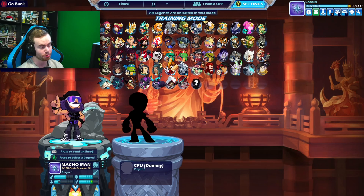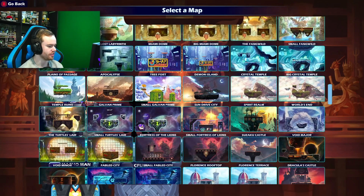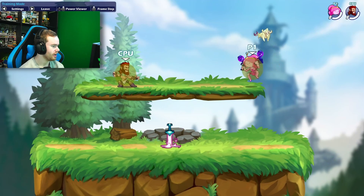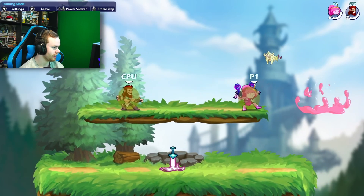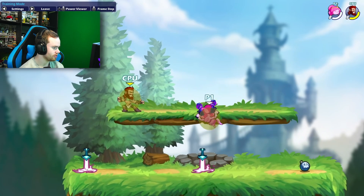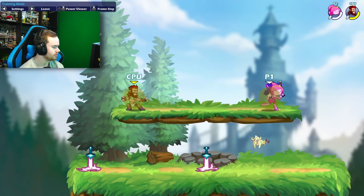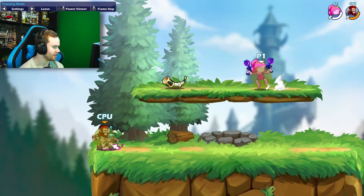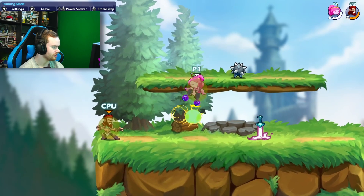Here's the sixth way to break Brawlhalla. Pick any character, go to any map with a soft platform. Shout out — I believe Burb IRL was the first person to find this, so he called it a Burb Dash. But take a look at this: if you backdash, you can do like a ground pound — you can do aerial moves without jumping. I haven't done this in a while. There we go — you see that? I just did a ground pound without jumping. You can do grounded aerials without jumping on these soft platforms.